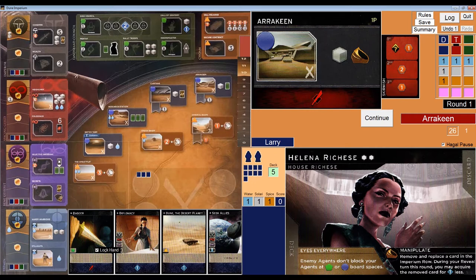It's me against red and green, and red is the starting player for this round. The conflict card pays an increase in influence in any one faction and one spice for first place, and two spice for second place. Baron, the red player, drew Arakeen from the top card of the solo deck, the House Agal deck, so he is going to be sending his rival to Arakeen.